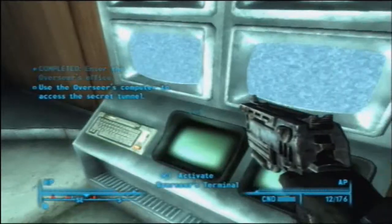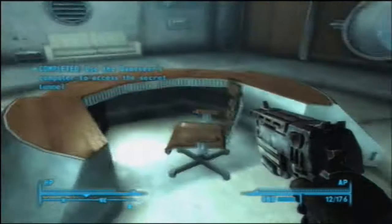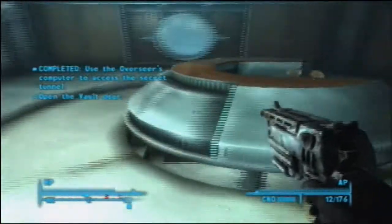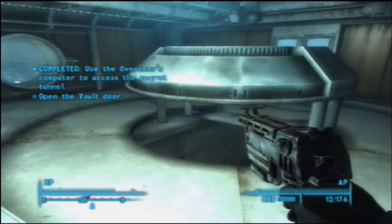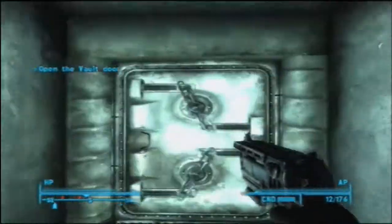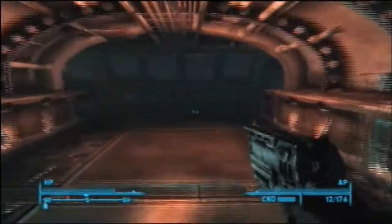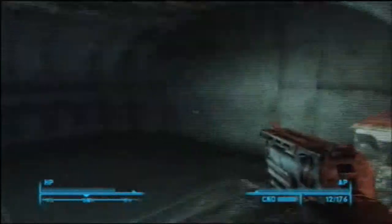So you don't have to hack this terminal. All you have to do is just open it up, because you have the password now, and open the Overseer's Tunnel. This secret passage here will open where you're going to have to go. And as soon as that's done, we can go through this door. This is basically how you escape Vault 101 — this is exactly what I want to do now.